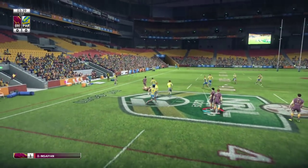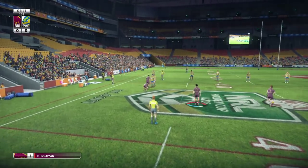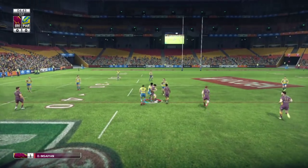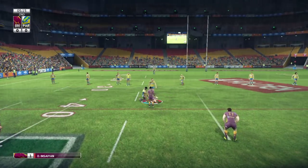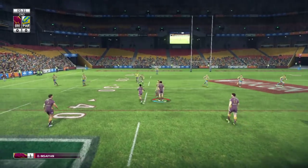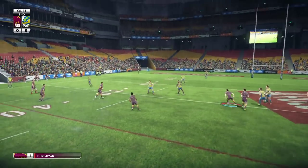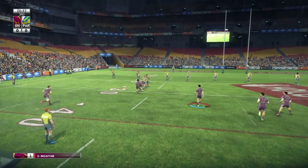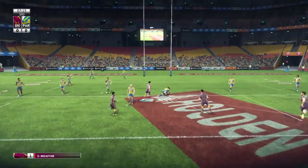Pretty much off the kickoff they make a break, but I come up with a huge tackle. I do think that the wet weather makes the ball harder to hold onto, because it was just a fairly simple tackle but it jarred the ball loose. I've noticed in wet weather games the ball does spill a lot more, which is an awesome feature if that's actually how it works.